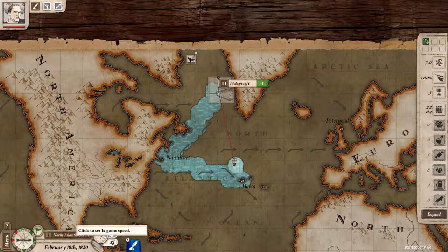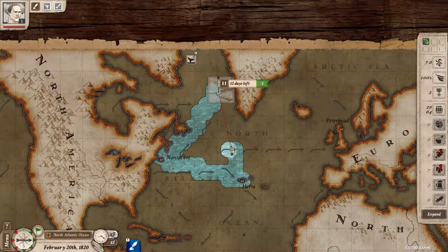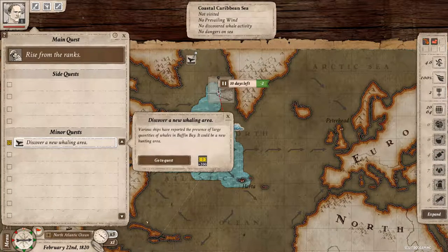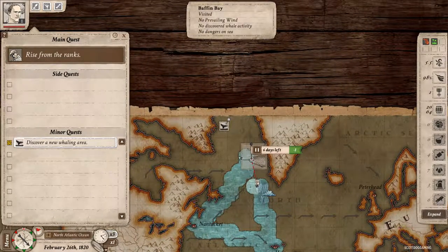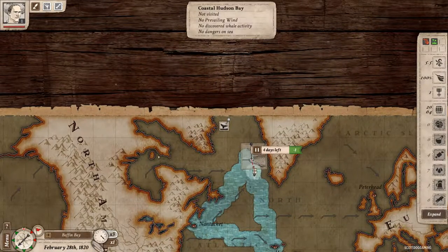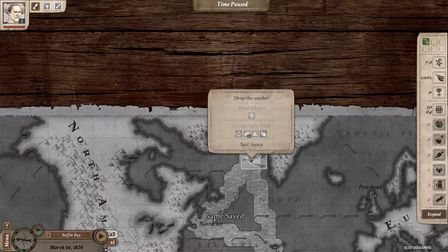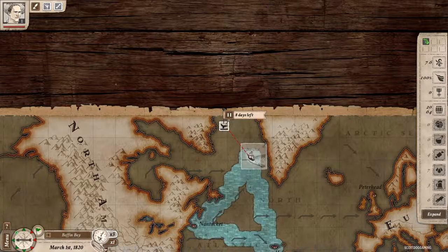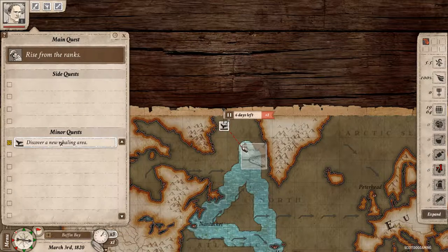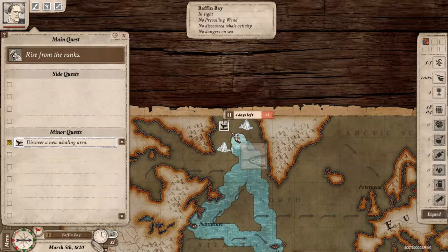We can speed time up. We're sailing through a storm but just sailing on through. Look up here - we need to head here. I take it that's where our mission is, right up the top. We're avoiding the icebergs.